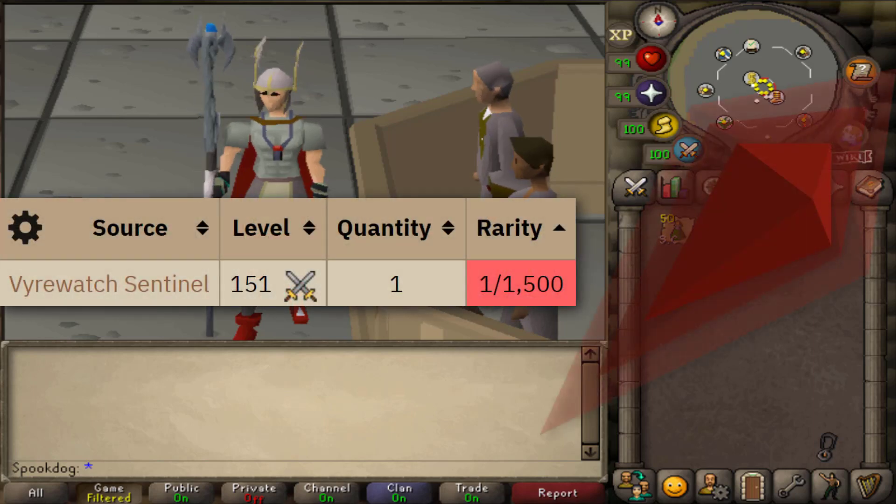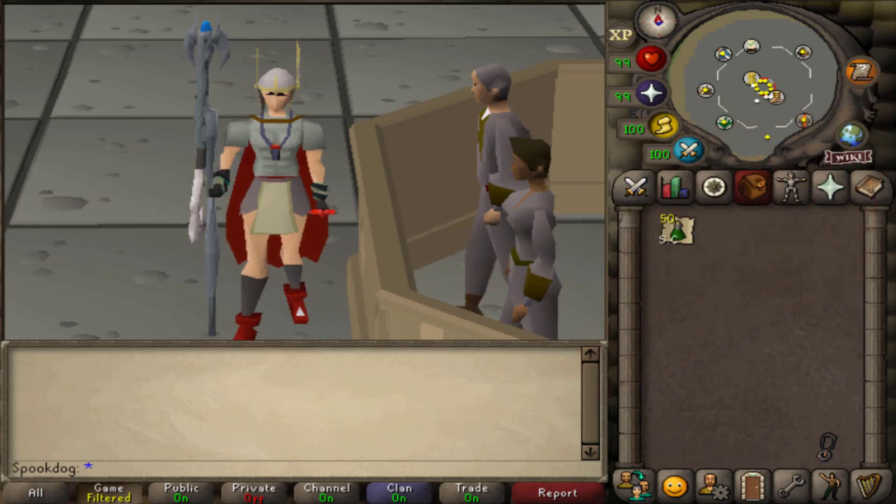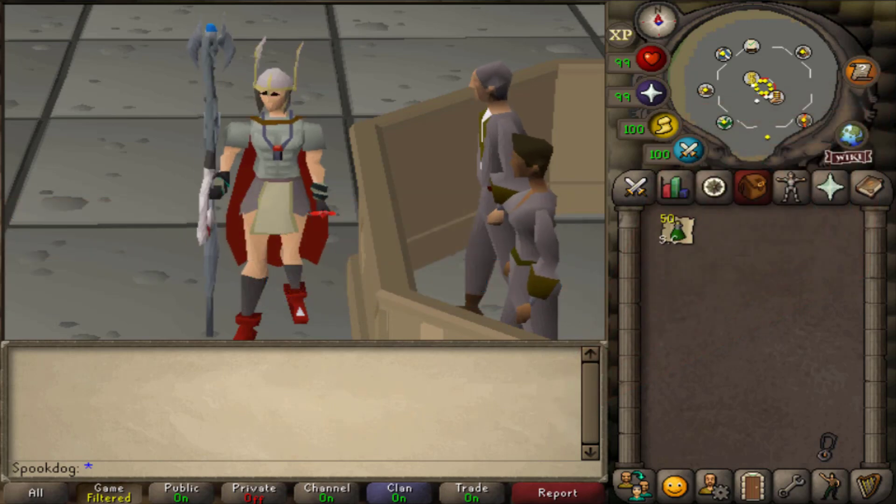The Blood Shard is currently worth 6 million GP and is a 1 in 1,500 drop from Vyrewatch Sentinels, but they also drop a lot of Alcables, Runes, Herbs, Seeds, and other nice stuff.